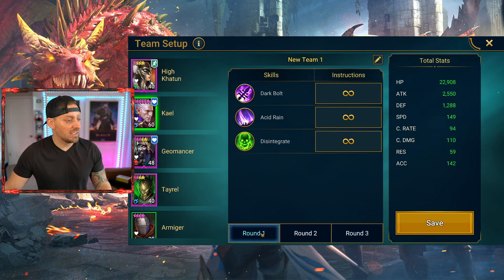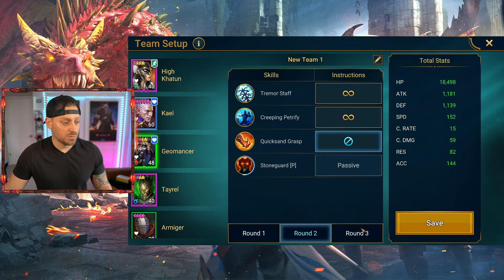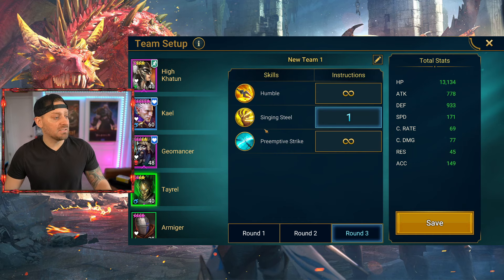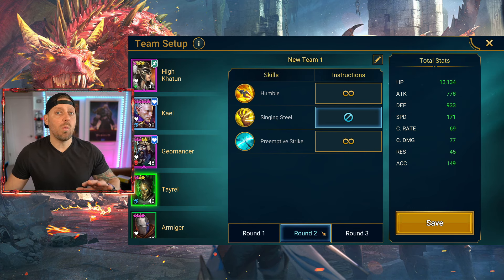Then we have Kale — we're going to be utilizing round one, round two, round three, with Disintegrate being his first. Geomancer, round one — we don't want Quicksand Grass to be used. Round two, we don't want it used. But round three, that should be the primary — that's what's going to get that burn going. Then we have Tyrell with Singing Steel. That's going to be the primary in round three, but round one and two we don't want him to use it at all.